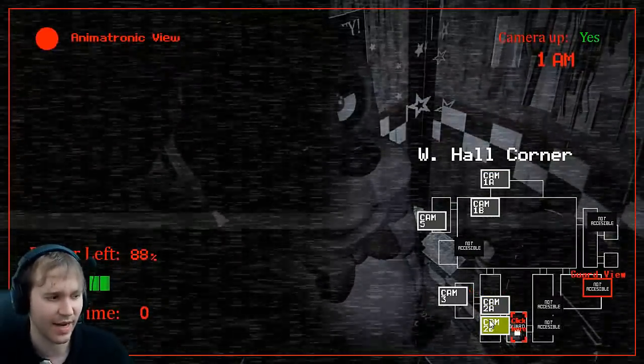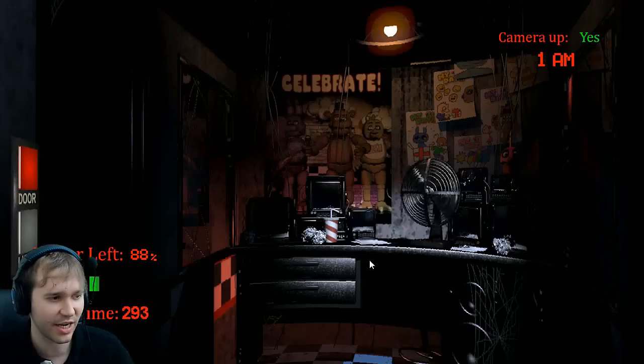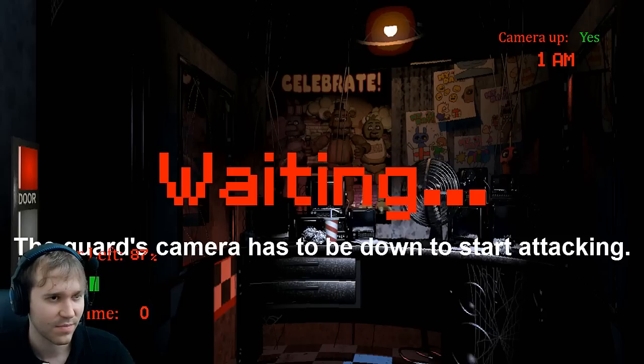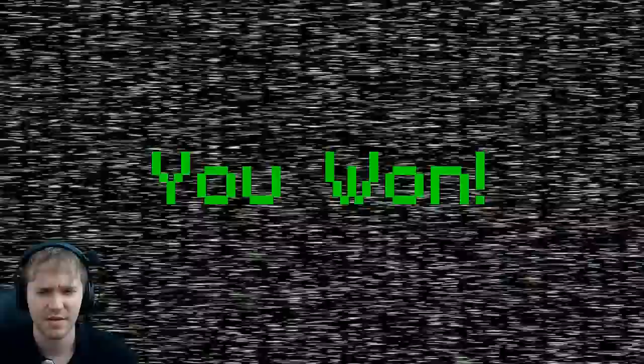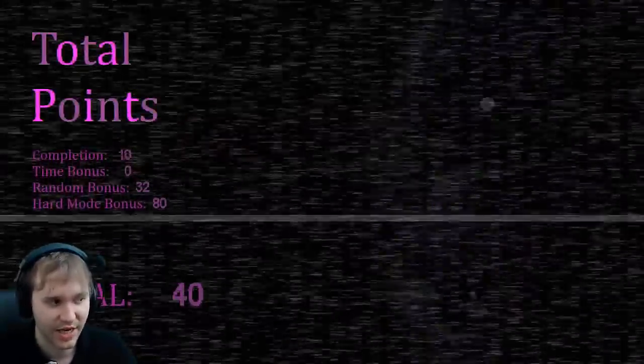I think he saw me — we're going to wait for a minute. He's checking his office. He's changed to the guard view. We're going to quickly try and kill the guy while he's looking at a different room. Click to attack. Did we do it? Oh, we did it, guys! That wasn't so bad. It's definitely harder than the regular mode. The regular mode is way too easy. You just have to wait until he's checking a faraway camera, then you go in the office.